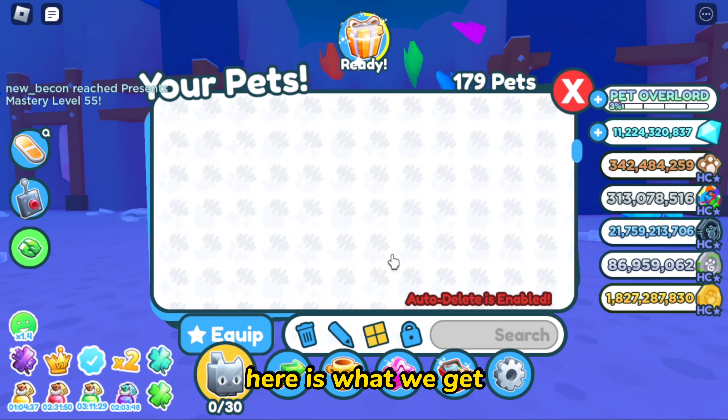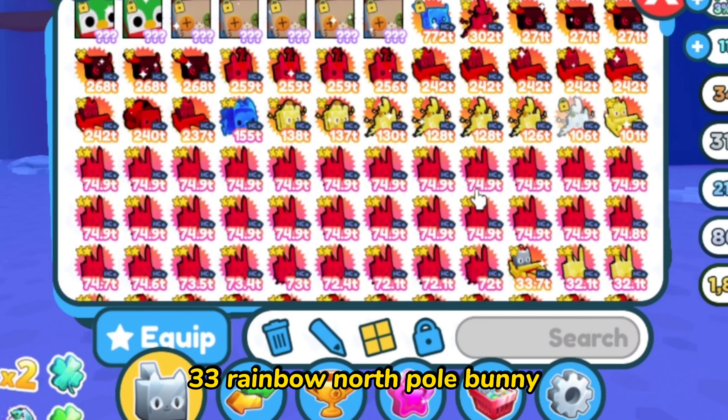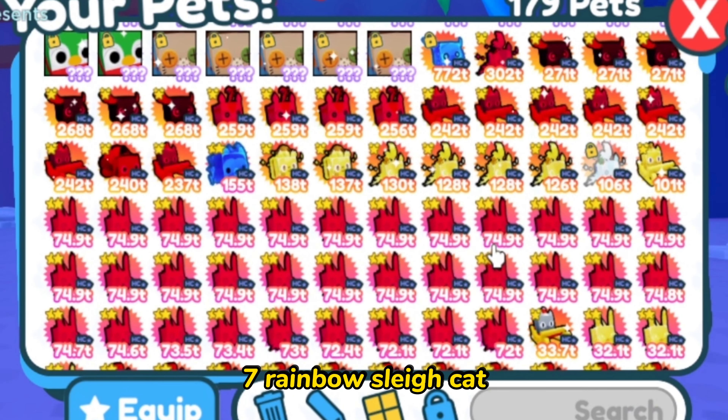Here is what we get: 24 rainbow nutcracker, 33 rainbow north pole bunny, 7 rainbow slay cat, 4 rainbow candy unicorn, 1 rainbow snowflake pegasus, and 1 shiny snowflake pegasus.